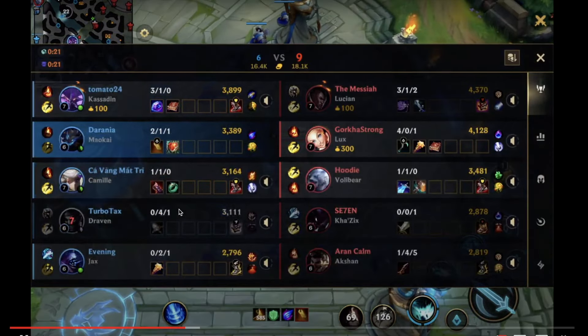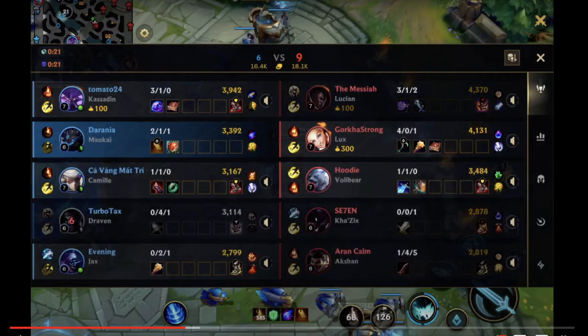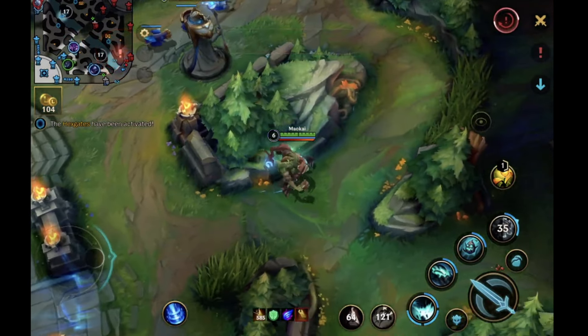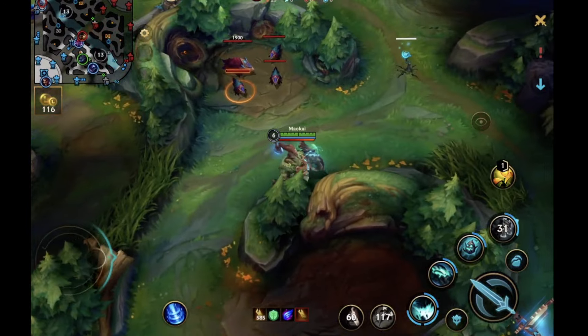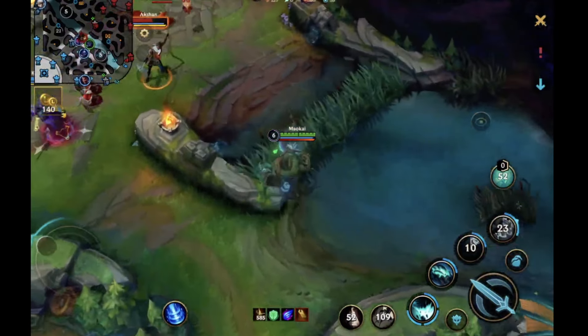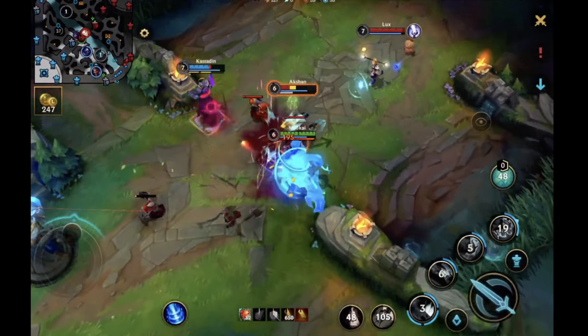Looking at the scoreboard: Volibear is their top laner, Camille is not in the best spot, Draven is 0/4. Kassadin is our real only strength. At this point in my mind, I'm pathing around Kassadin — I'd ping as much as I can toward the Herald and try to get my jungle to go there. If your jungler goes for dragon you have to follow, but I'd really try to get them to go toward that. For the rest of the game, I'd permanently play around mid lane and look to get Kassadin ahead.